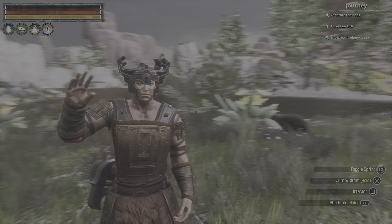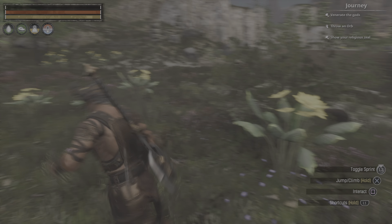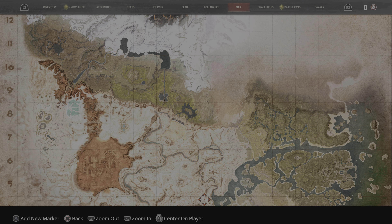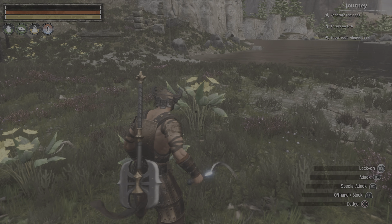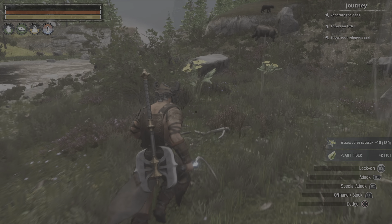How's it going YouTube? So you want to find out where the yellow lotus flowers are because you want to reset your points. All you got to do is come to this island here — it's up in the northern section and it's actually at 8H. You can find all these yellow lotus flowers. I hope that helped, YouTube.